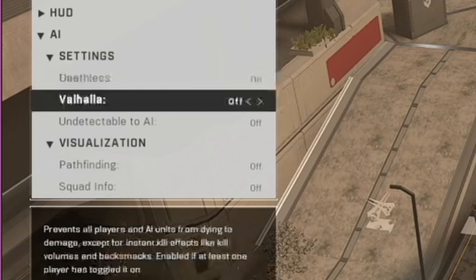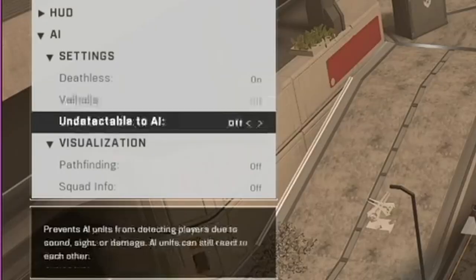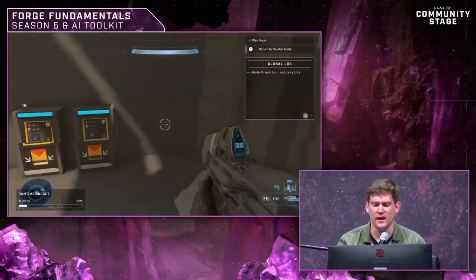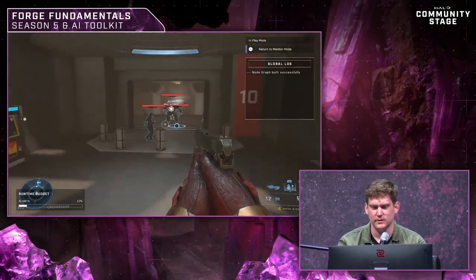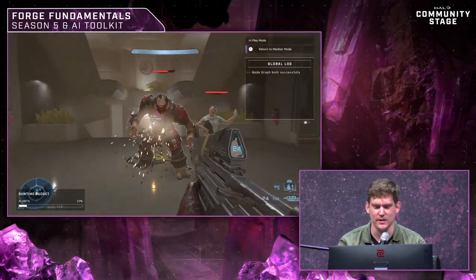They showed various settings to help you see how the AI reacts, including a pathfinding feature that shows the AI's walking path. You can turn on a deathless mode to make AI unkillable, and you can also turn on health bars for all AI units — not just bosses — which they went ahead and showcased.